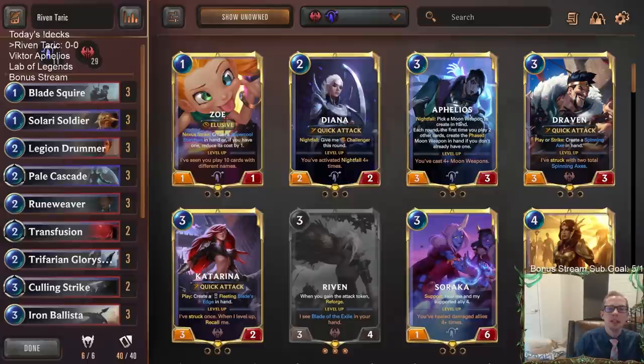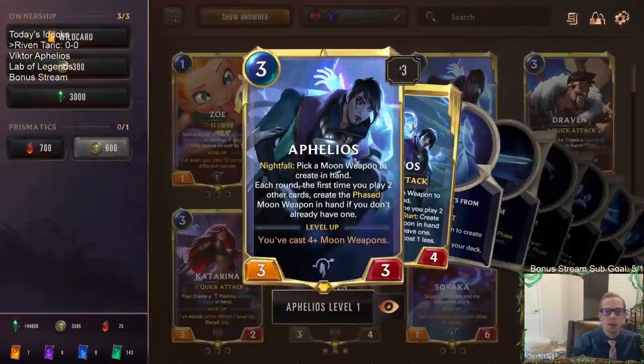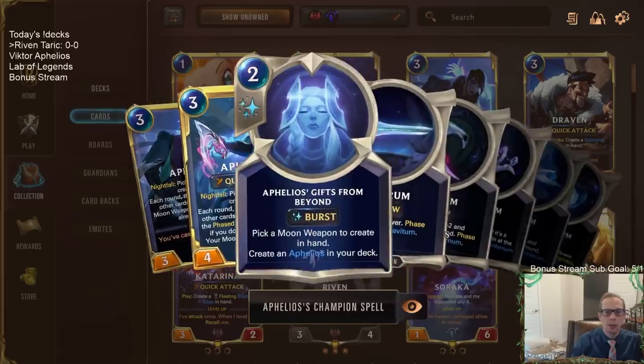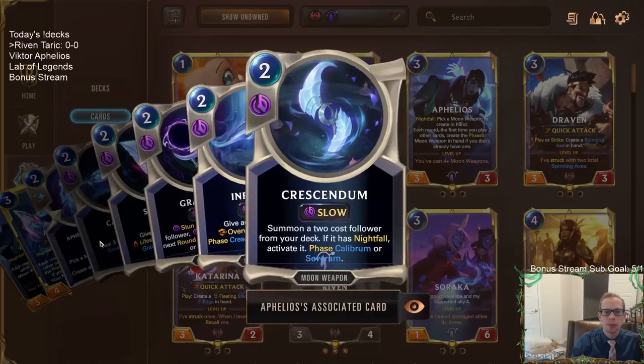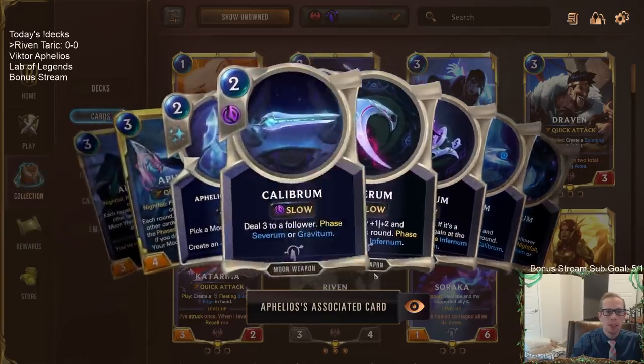Welcome everybody on Twitch chat and YouTube. We're starting the day off with Riven Tarik. We got some new cards and a bunch of balance patch changes coming in, so we got some new Riven Tarik to play. It's a very exciting day. We're actually starting with Riven Tarik instead of Aphelios — even though Aphelios looks really cool with the ability to choose from all five different moon weapons.